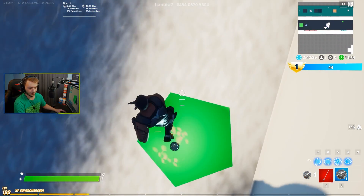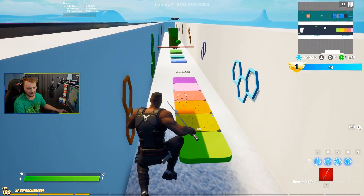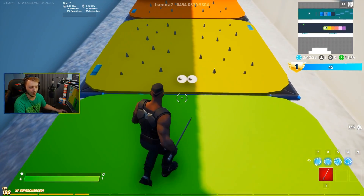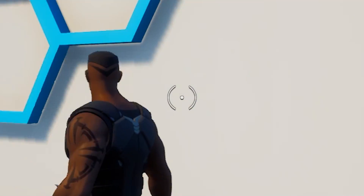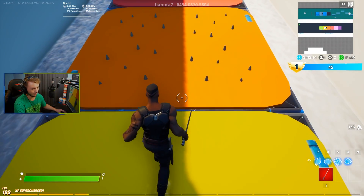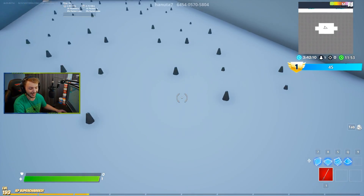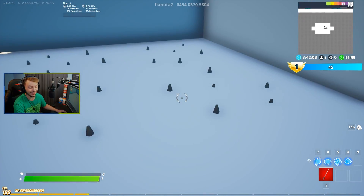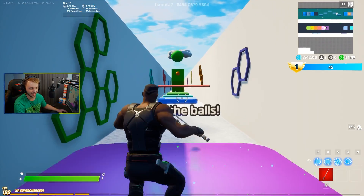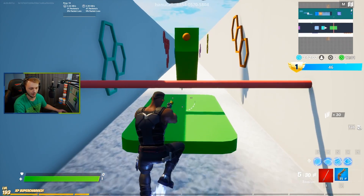Oh, that was close. Epic music, give us strength — by G Fuel, hashtag ad, AcidicBlitz 30% off. Yes, let's go! Why are there eyes here? Wait a minute — what if I drop? Oh, I'm literally so big brain. He transports us into first person mode! I'm loving this map so much, dude. Shoot the balls.